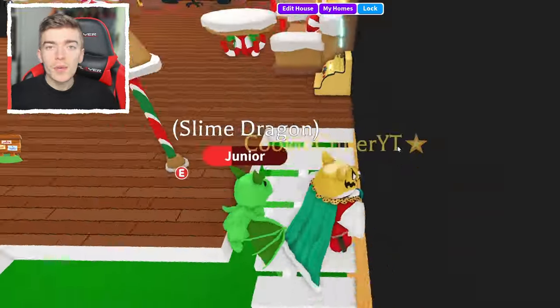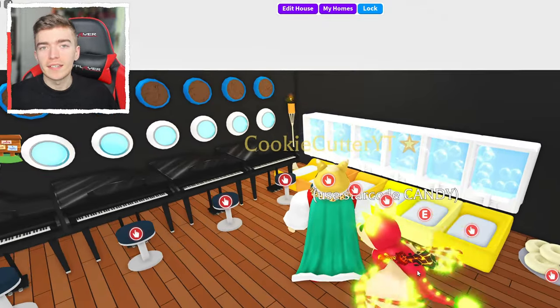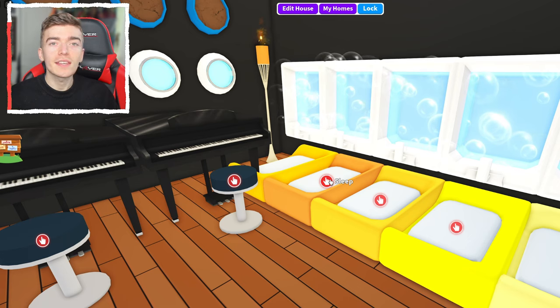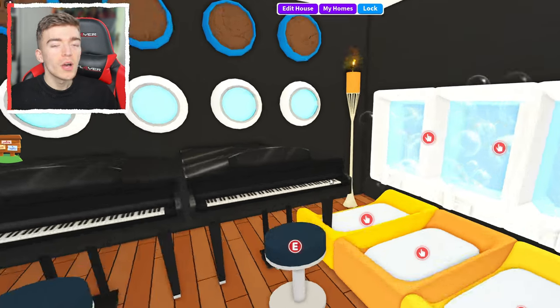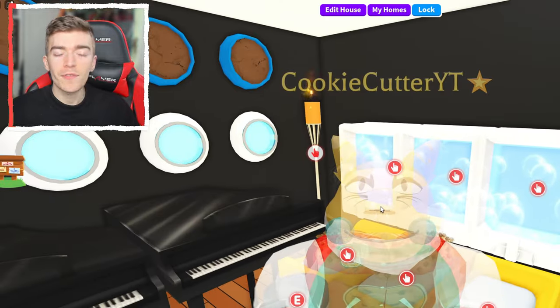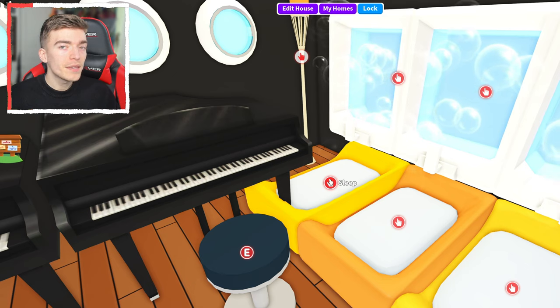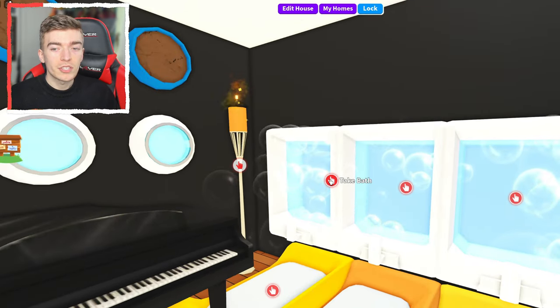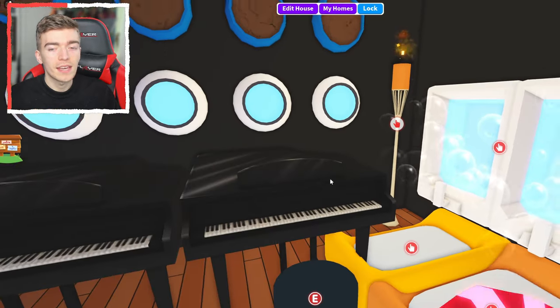This will allow you to age up your pets significantly faster. This right here is my pet grinding area. It's got everything that you need for your pets to age up as quickly as possible. While standing here, I can reach everything I need. When the pet's sleepy, you put it in the bed. When it needs a shower, it goes here. When your pet is hungry, it goes here. And when it's thirsty, it goes here.